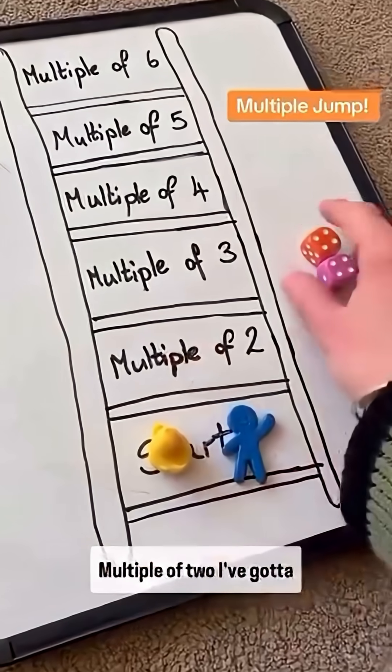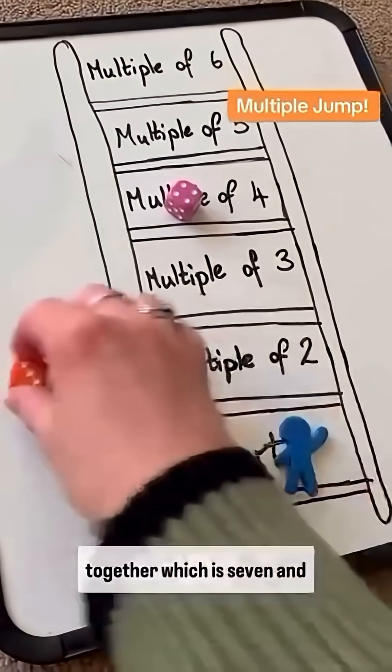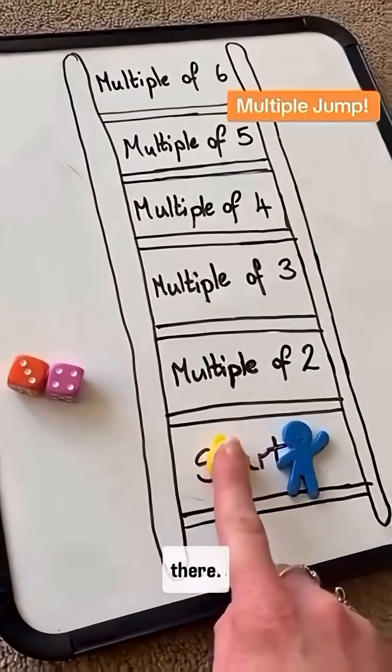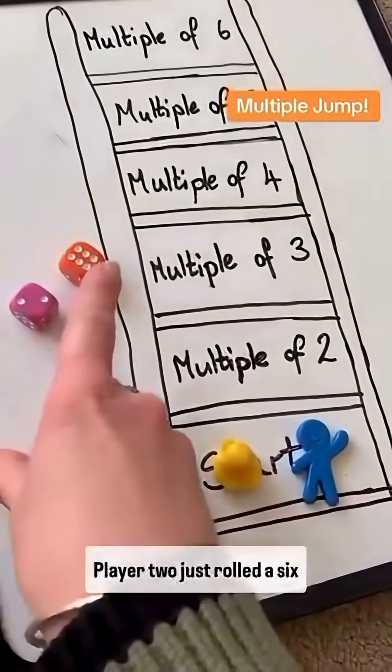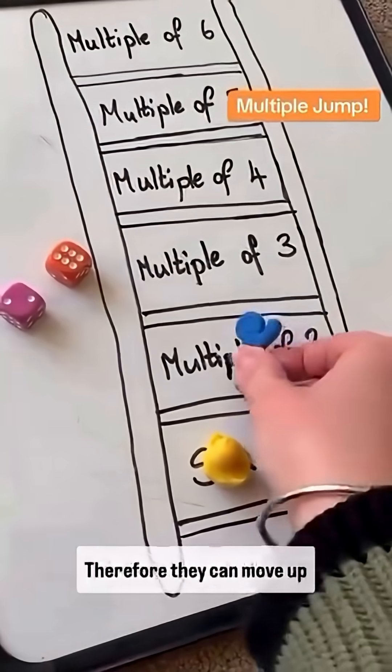To get to this section of the ladder — multiple of two — you've got to roll your two dice, add them together. I got seven, and seven is not in the two times table, so I have to stay there. Player two rolled a six and a two to make eight. Eight is in the two times table, so they can move up one.